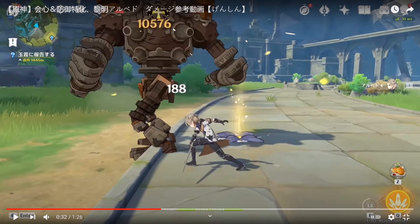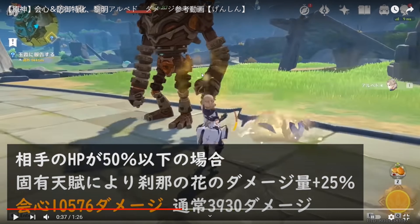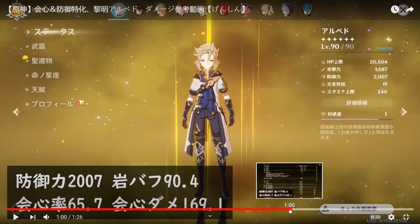The drawback of this build is that your burst — your Q — is going to be completely useless. It might hit for 1,000 or 2,000, some absolutely tiny amount. What's so good about this build, though, is that you can drop Albedo and then switch to your main DPS unit. The crit rate chance should carry over while they're on the field, so you're going to be able to hit for this massive extra damage. If you hit with Klee and proc the Blossom, you should theoretically get an extra 10,000 damage on top of your normal main DPS attack.